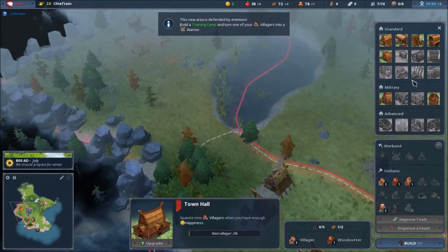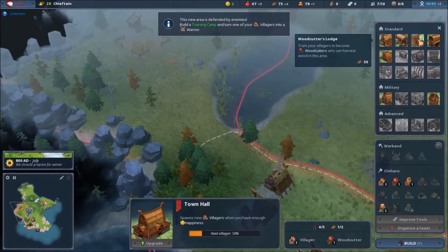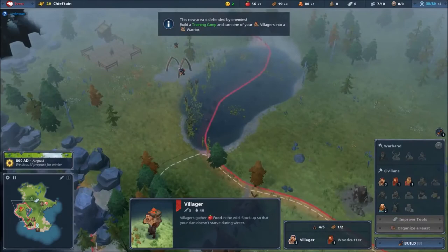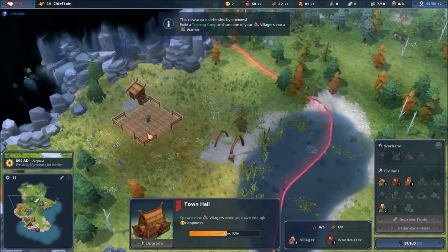I need a training camp. There we go — fisherman! I'm going to put it right here, not wanting to cut the tree. Once I have the food production going I can expand really quickly — buying territories, colonizing them. I named my character Sven, which always seemed really funny to me.